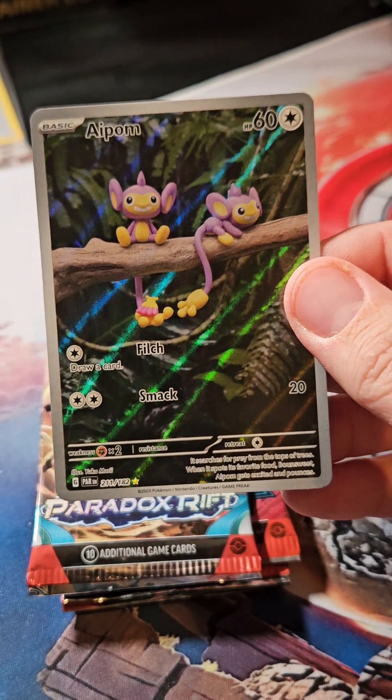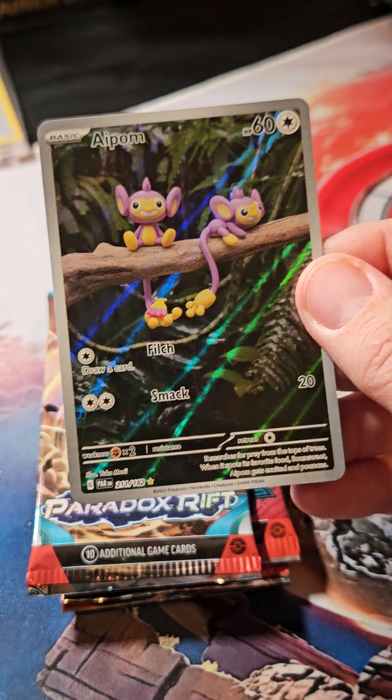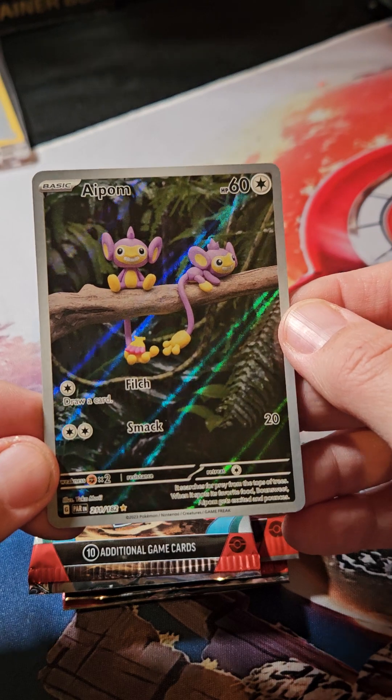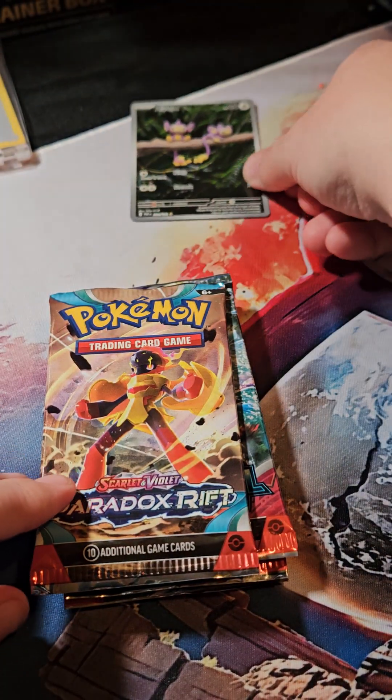Abram, come see how cute this is. Look how cute this is — it's super cute. One hit already in the first pack is nice.